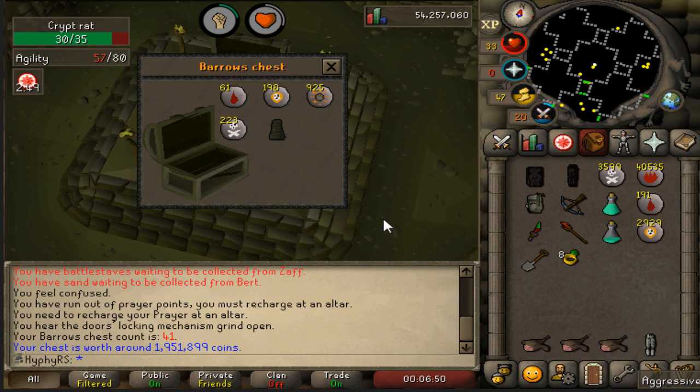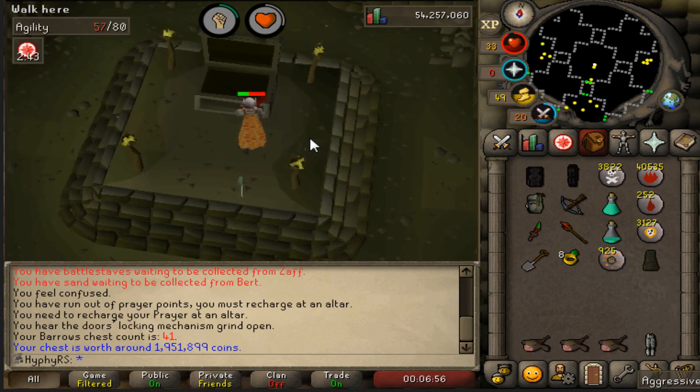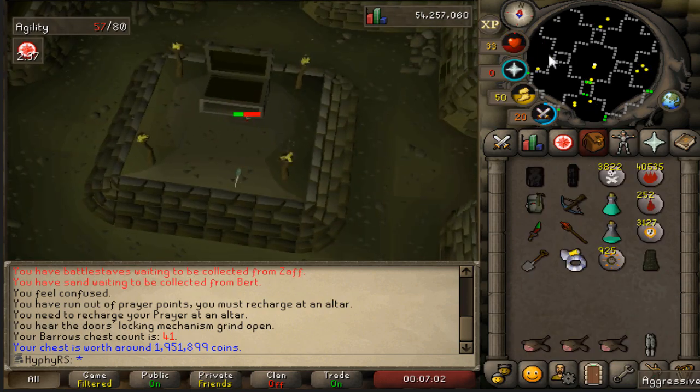Chest number 41 - and oh my god, another Barrows item! The dry streak is totally worth it man. I'm so glad I decided to come to Barrows - let's go!